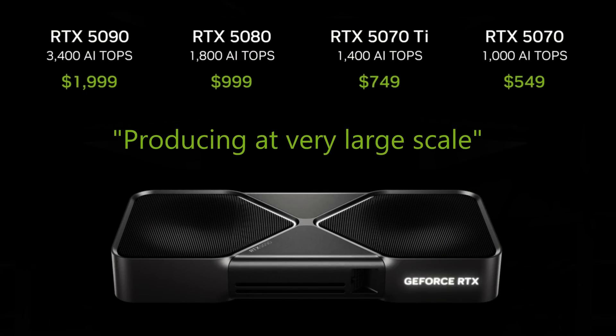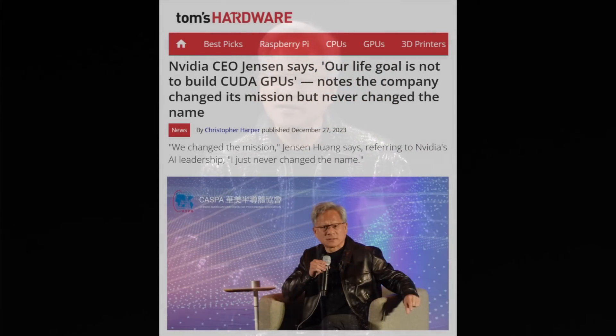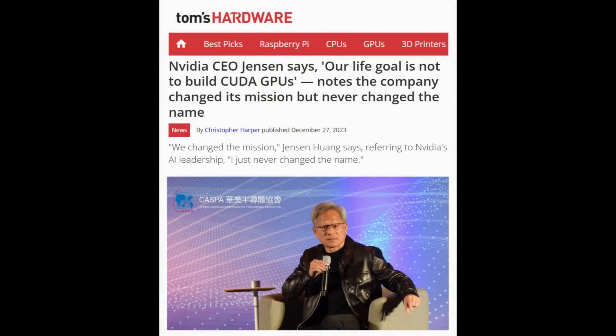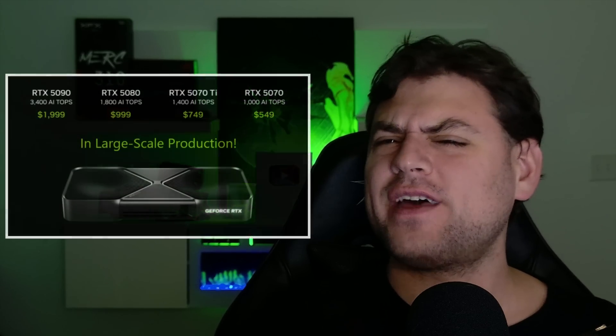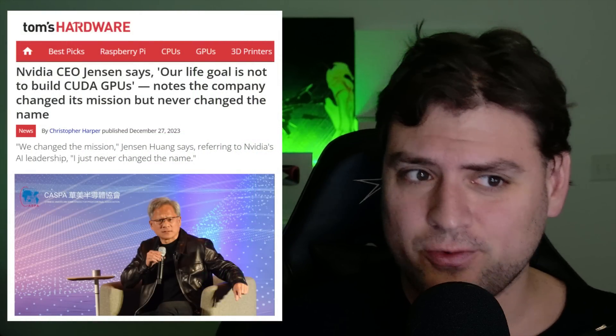Everyone, today we're announcing our next generation RTX Blackwell family, of course producing very large scale availability starting January. GeForce in a lot of ways - all of this with AI is the house that GeForce built. GeForce enabled AI to reach the masses, and now AI is coming home to GeForce. Although AI is where all that large-scale production has gone with Blackwell, because it certainly hasn't gone to gamers so far in quarter one.